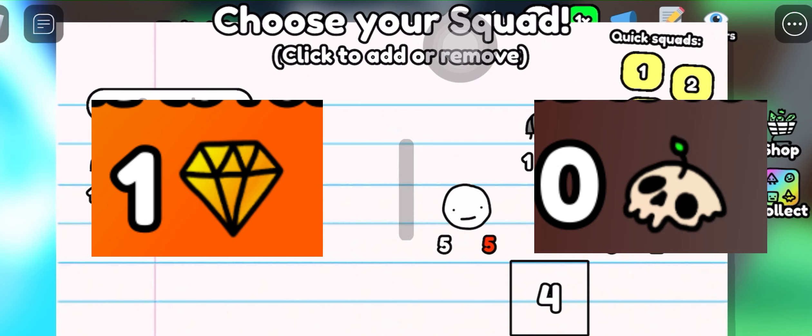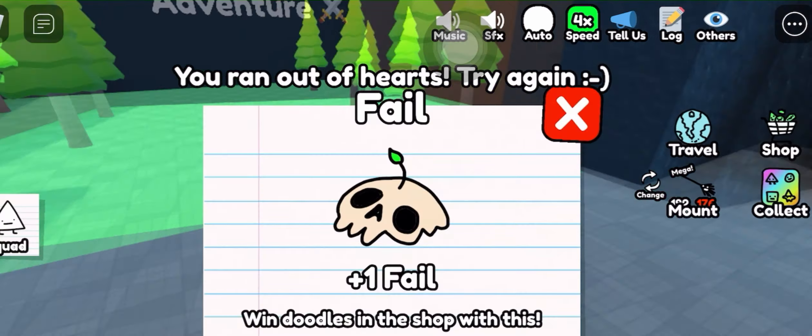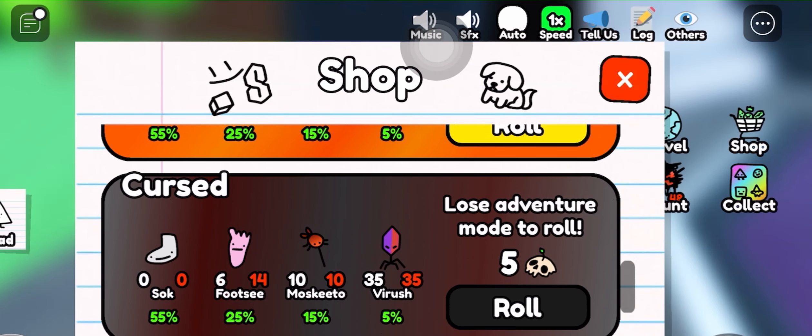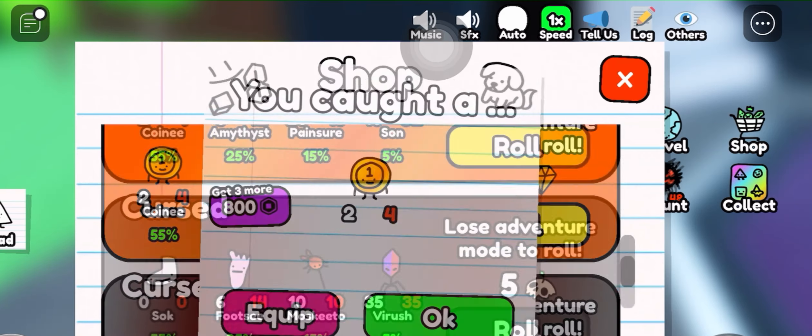Both currencies allow you to unlock several doodles. Because I ran out of lives, I got the skull currency, which is what you get when you lose. You might be wondering what to do with the currency — you are able to obtain eight doodles using it. Each doodle has a chance to be rolled. Here's a quick bit of gameplay.